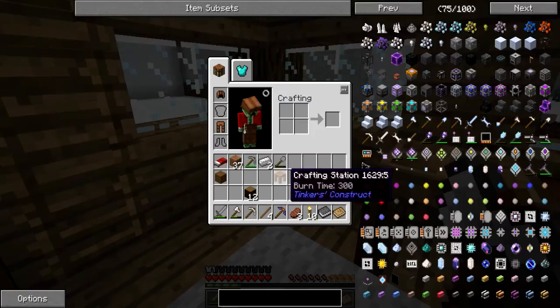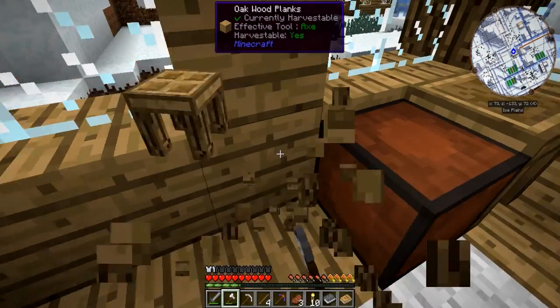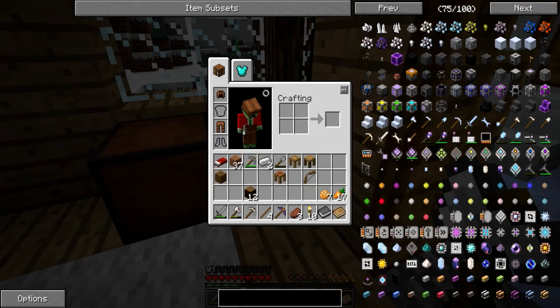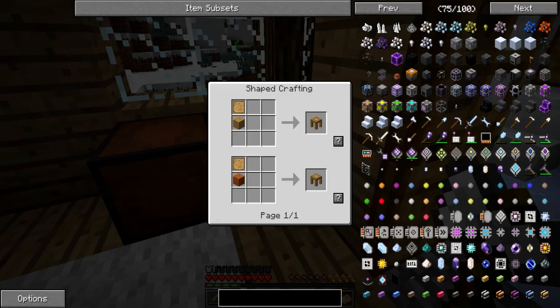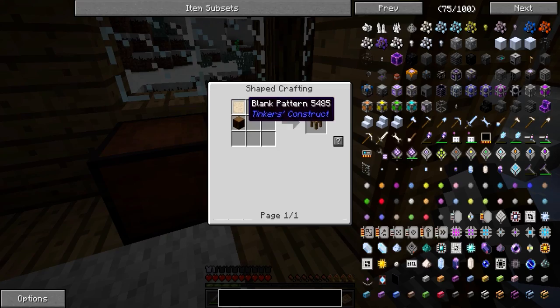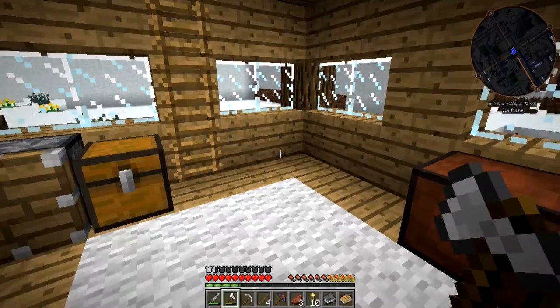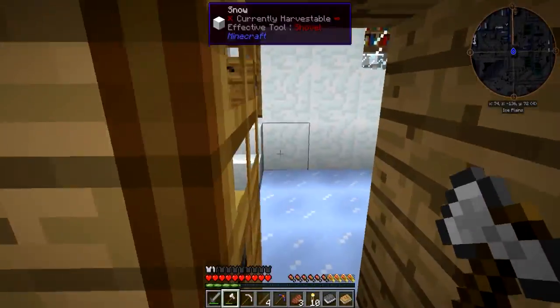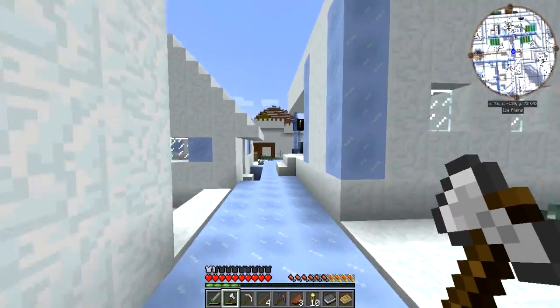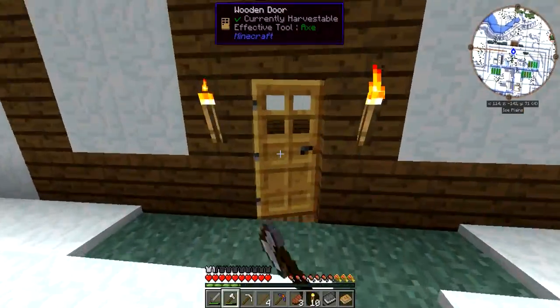I got the crafting station thingy, then I want a tool station and a part builder. I already have a tool station. For those who don't know, here's how you craft them: just a piece of wood and a blank pattern to get a stencil table. A part builder is a normal piece of log and a blank pattern. A tool chest is a chest and a blank pattern. And the last one requires a crafting table and a blank pattern, if I recall correctly.